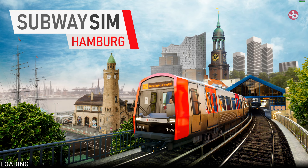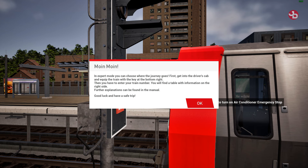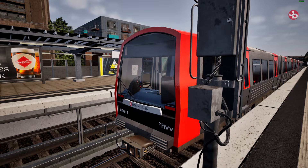Hope you're enjoying the video. I did another video with benchmarks if you want to check that out — it's on Steam and on my channel as well. In expert mode you can choose where your journey goes. First, get into the driver's cabin and equip the train with the key at the bottom right. Then you have to enter your train number — you'll find the table with information on the right side. Further explanations can be found in the manual. Good luck and have a safe trip.